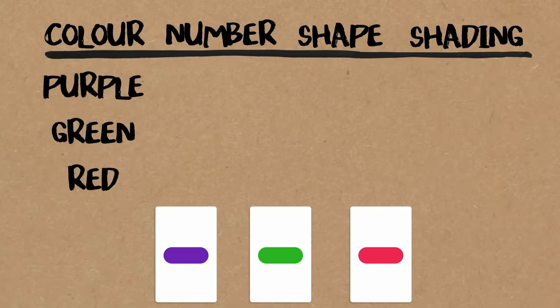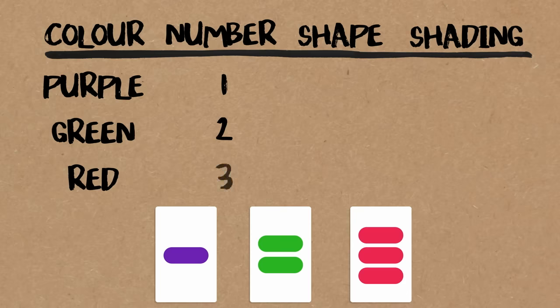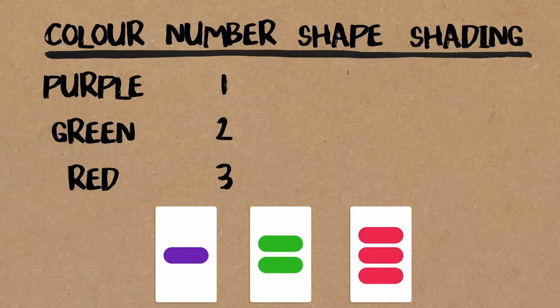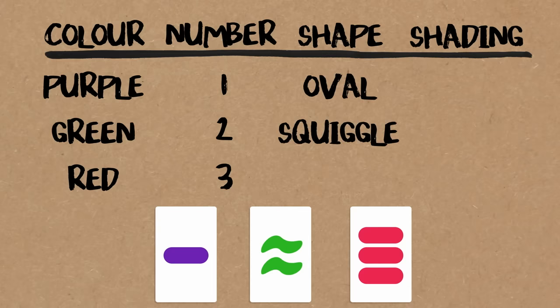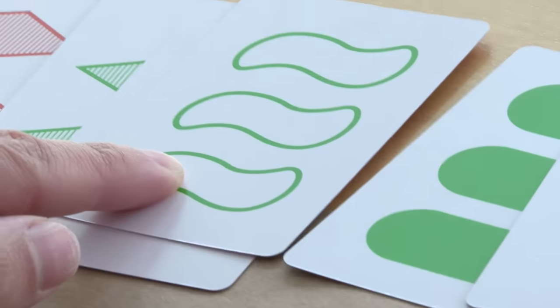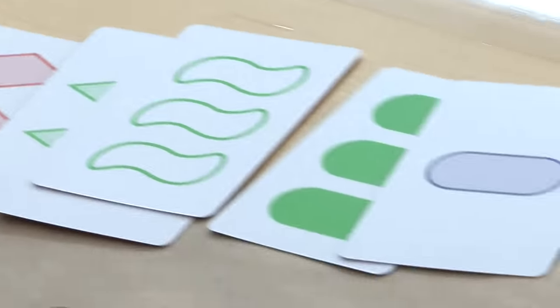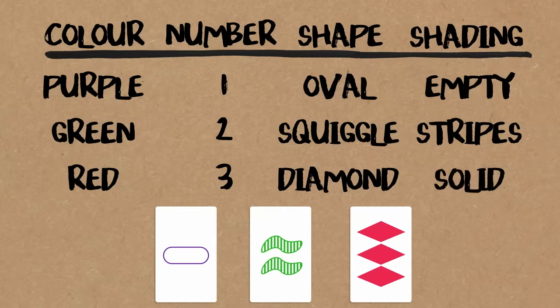For numbers, again, there are three options: one object, two objects, or three objects — all the same type per card. For shape, we could have an oval, a squiggle, or a diamond. And for shading, we could have it be empty, have stripes, or be solid. In this set, we have exactly one card for every combination, so there are 81 cards total.